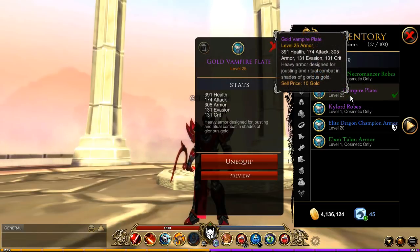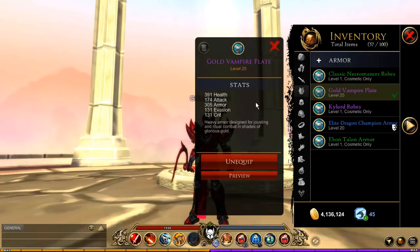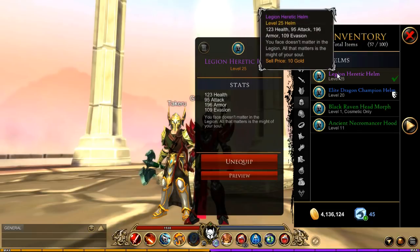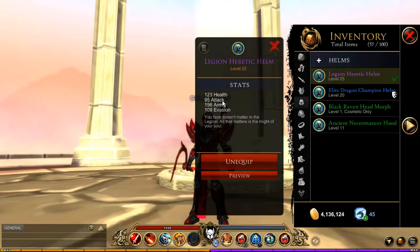For the armor, you're going to want the Gold Vampire Plate. You can also go for the Blood Vampire Plate because it has the exact same attack, which is 174. For the head, you're going to be looking at the Heretic Helm — and this is not the mask, this is the helm. There is a difference. This one has 95 attack.